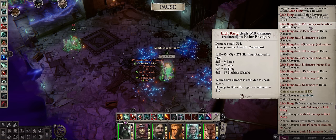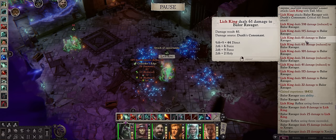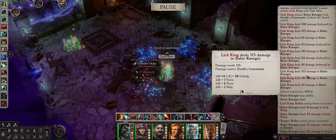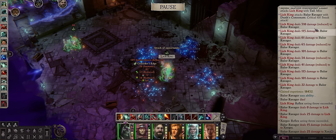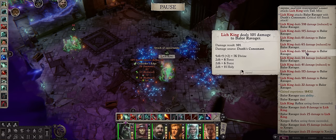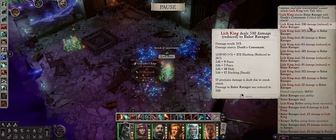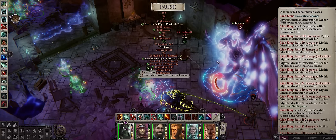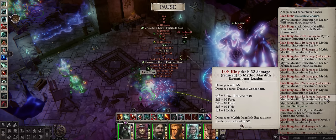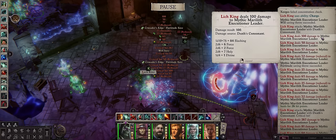From the same attack we still have 115, 61, 65, 101, 34, 41, 113, 101, and 22 — all from the same attack, split between a lot of Force, Holy, Divine, and Holy Elemental damage. We actually dealt close to 1,000 damage with just this one hit. Meanwhile, on a normal hit against this Mythic Marilith, we got 100 damage, and all of these other procs came from the same attack as well — pretty much close to 500 damage on a normal hit.